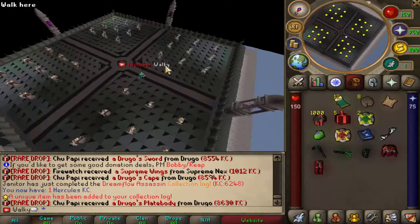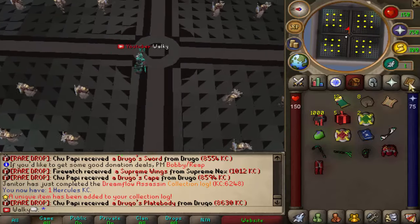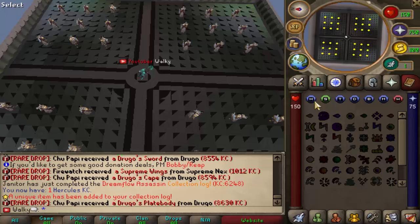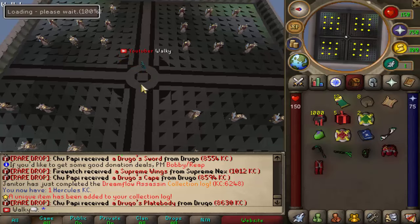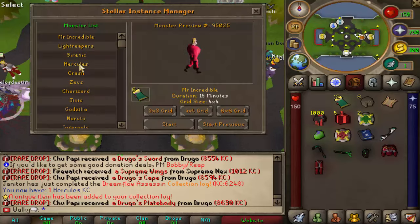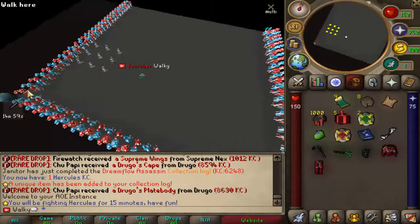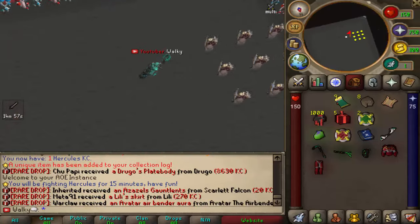Hercules is the next one we gotta go out and farm. Very lovely map — every single boss has some nice maps. We're going through an instance because there are a lot more NPCs, which is how you want to farm. Let's go ahead and do that. Hercules, let's go — three kills needed, easy enough. Let's start clapping that collection log.